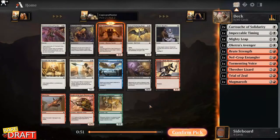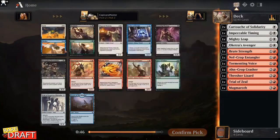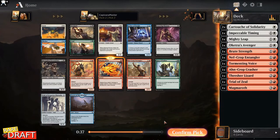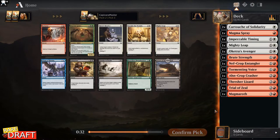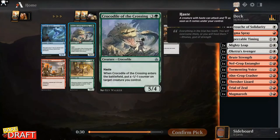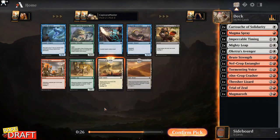Here we see Unconventional Tactics and the Minotaur. We have a lot of pump spells already so I think I like the Minotaur more. Here we see Farm and Magma Spray — I think Magma Spray is my pick. We see Approach of the Second Sun; it's my first one, taking this. I don't like playing this many pump spells with no creatures, but I'll take Mighty Leap. Here we see a very late Crocodile of the Crossing and a Desert — just taking the Desert.